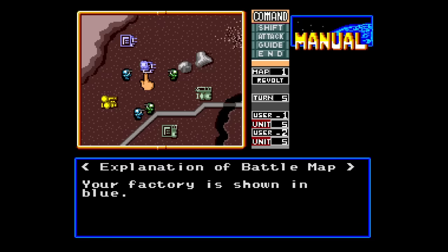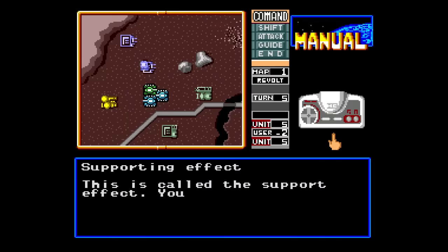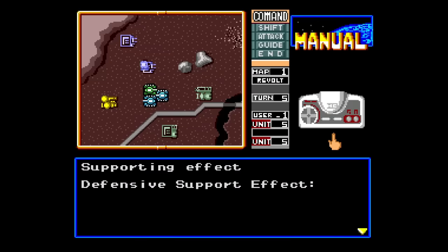It explains what each unit is on the map and how the map's topography can work for or against you. It explains direct attacks, indirect attacks, defense, and so on. This intro is 15 minutes long, but if you're already somewhat familiar with turn-based tactical games like this, you'll find everything pretty intuitive, even if you skip it.